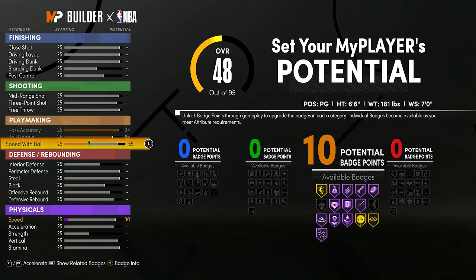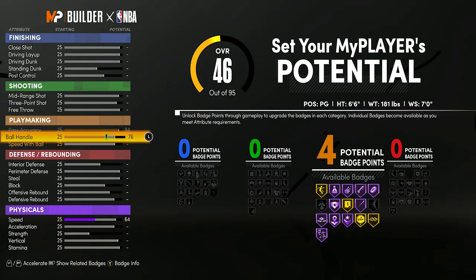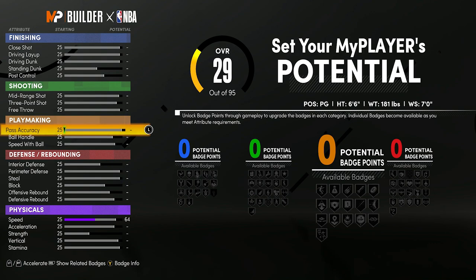I can only get Gold Quick First Step even if I max all my playmaking. Look — I maxed all my playmaking and I only get Gold Quick First Step. Same with Ankle Breaker, Tight Handles, and Stop and Go. Height and wingspan can affect what badges you can get maxed out at, no matter how you upgrade your player. For example, a Center can't even get Limitless Range. A Power Forward can get it on Gold, but a Shooting Guard and Point Guard can get it on Hall of Fame. Certain positions unlock and lock certain badges.